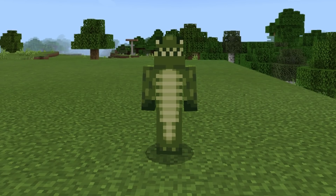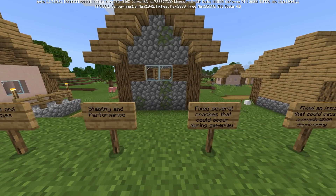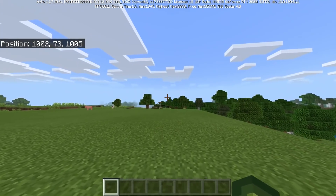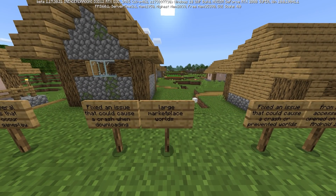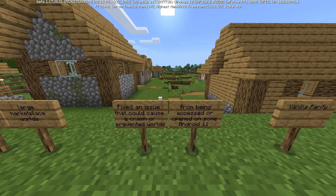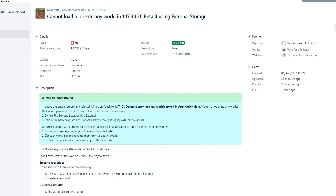Starting with stability and performance — everybody's favorite — they fixed several crashes that could occur during gameplay. They also fixed an issue that could cause a crash when downloading large Marketplace worlds. Next, they fixed an issue that could cause a crash or prevent worlds from being accessed on some Android 11 devices. The official bug report was 'Cannot load or create any worlds in 1.17.30.20 beta if using external storage' — this was only in the last beta and has now been fixed.